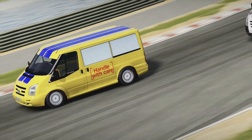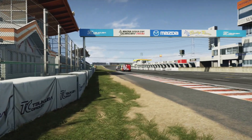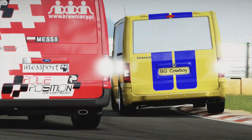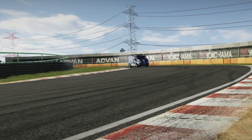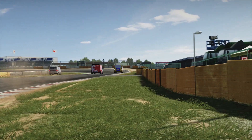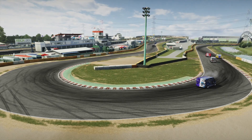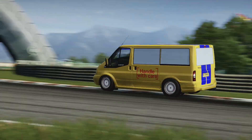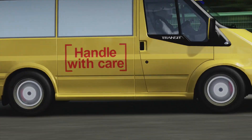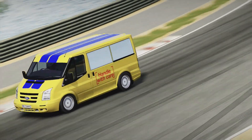On the final lap, things at the front had tightened up between the lead two, with third place dropping back just a little. As they came onto the final lap, there was a backmarker in front of them — they both dived to the inside. The backmarker went to give them space. The yellow Transit ended up on the outside. The slide you see there cost him the lead and cost him the race win in the end. If he hadn't had that slide, I think he probably would have kept the inside through the next two corners — you couldn't really have gone around the outside. In the end, the yellow Transit had to settle for second place.